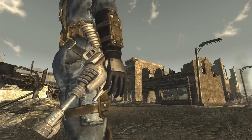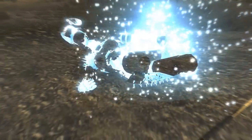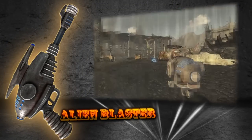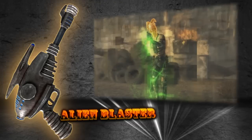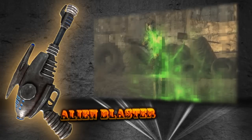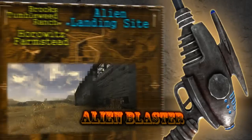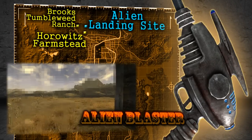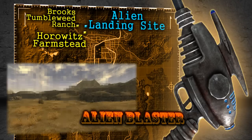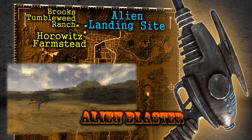Of all the handguns in New Vegas, no matter if they fire energy or bullets, this next weapon is by far the most impressive. The Alien Blaster is a traditional Fallout weapon that exists more for its tongue-in-cheek humor than its application as a dependable firearm. The reason being how the Alien Blaster has an extremely limited amount of ammo available. This is done to balance out how it's one of, if not the, most powerful weapon in the game, seeing as how it always scores a critical hit. The Alien Blaster can be found at an unmarked alien landing site located a bit east of Brooks Tumbleweed Ranch and northwest of the Horowitz Farmstead. To get this weapon all you have to do is kill the alien captain and pick it up, however there is a prerequisite to fulfill before the aliens will appear. At the beginning of the game, during character creation,